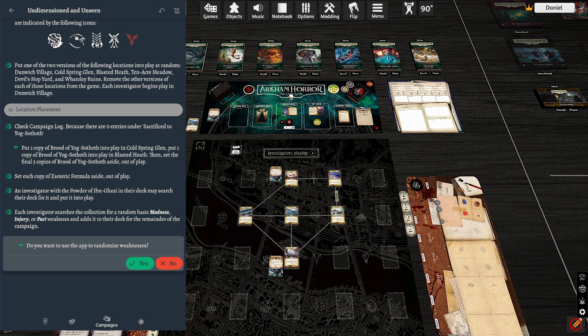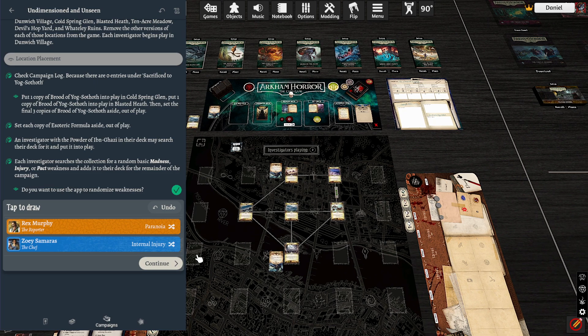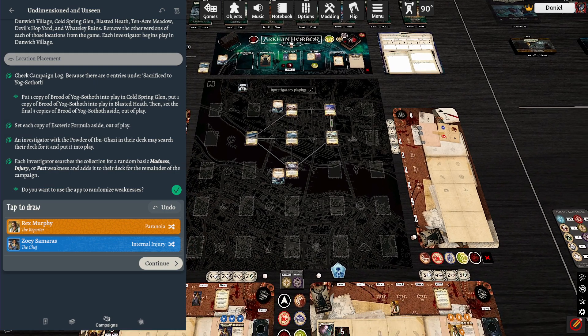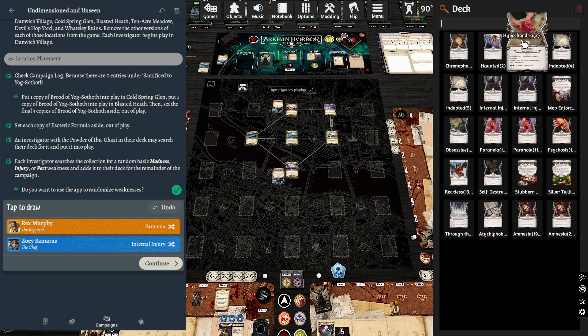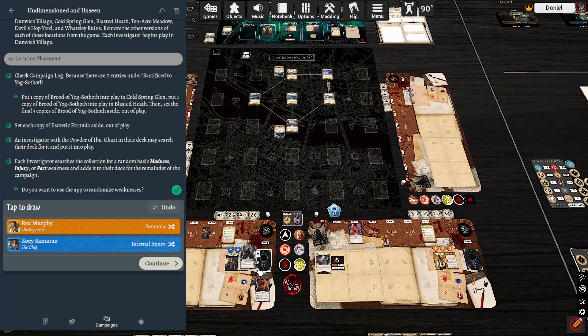Back to our extra weaknesses. Rex Murphy gets Paranoia — lose all your resources. He also gets Chronophobia, which we already have, so let's get a different one: Internal Injury. Sure. Internal injury here, and Paranoia — lose all your money. Those are not easy to deal with, but that's okay.